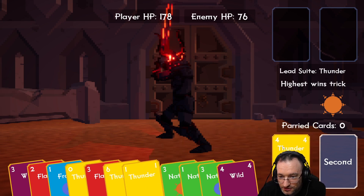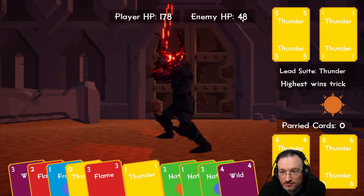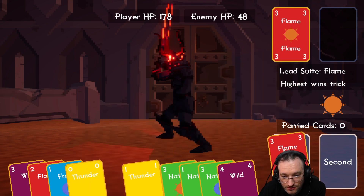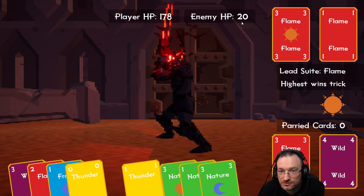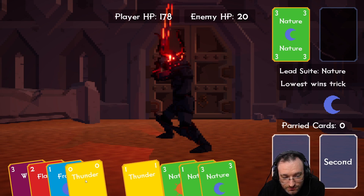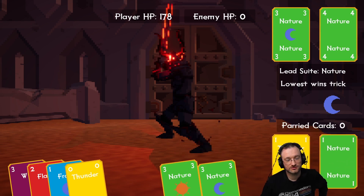Let's take thunder four, thunder five, and the six. We can't beat the three — well we actually can use the wild, let's do this. Highest — let's get over that. Now it's the lower one. Let's keep that for now — we can just burn anything. Take this and now take this and we won!